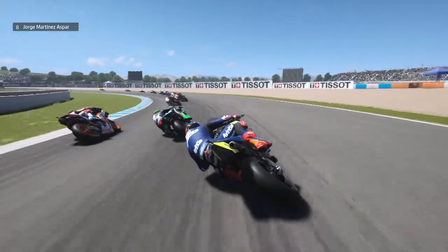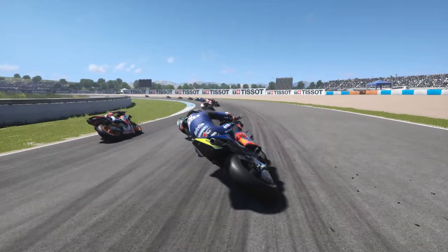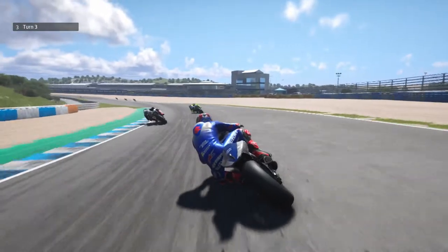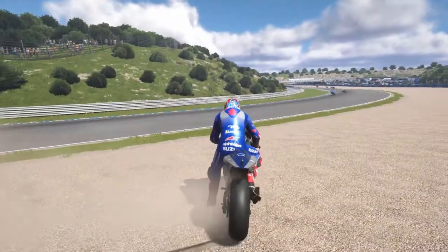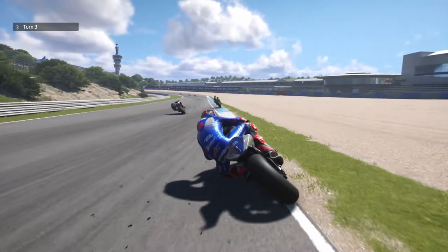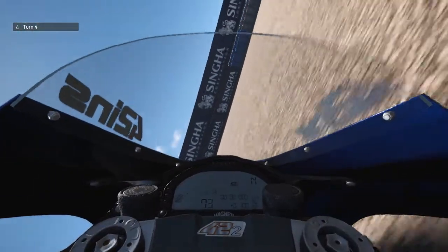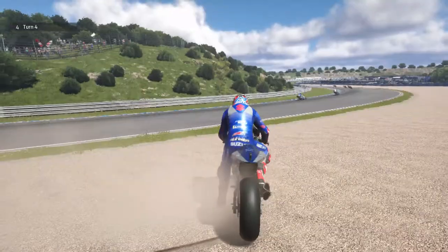This is what happened with Zarco — he ran wide onto the grass, goes in too wide into the Aspar corner, just gets his rear on the grass, and down he goes. The rear just comes around. I'm not sure what's going on with the frame rate by the way — it seems to have tanked in this replay camera. Looking at Rins's crash: you can see Rossi goes wide, so does Rins, and his bike actually got smacked back up by the curb — a bit different to what we've seen in career mode. He actually got back on from that, probably because he didn't get hit by anybody. Really weird crash for Alex Rins.